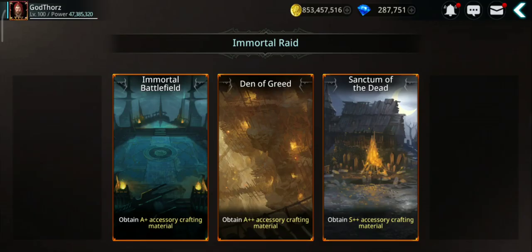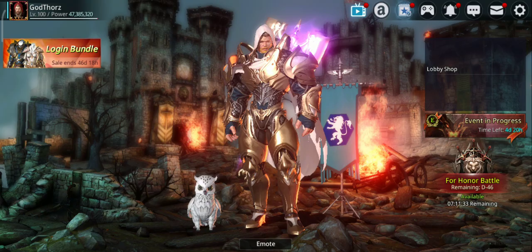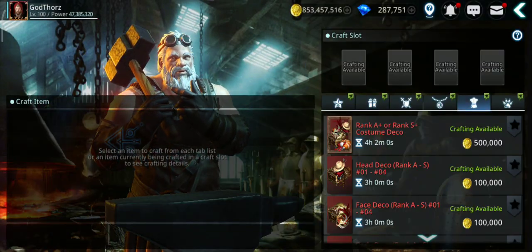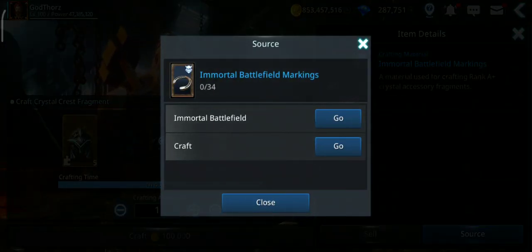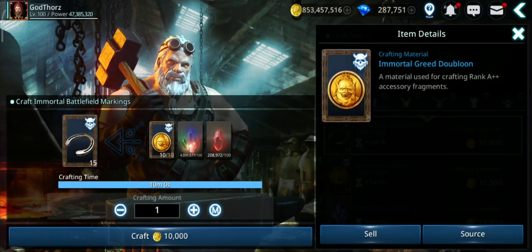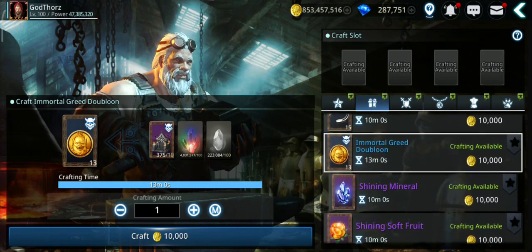Immortal grid doublons you can get from immortal rides - specifically the Off the Grid ride. So even if you do other immortal rides you can still get the materials to craft the accessories. You can craft immortal battlefield markings: you need 10 immortal grid doublons and you get 15 fragments. Even the other materials can be crafted using the immortal death altar.